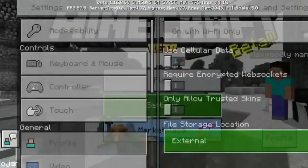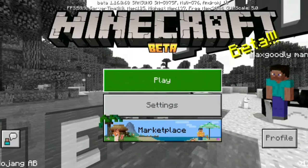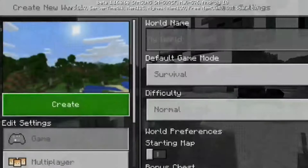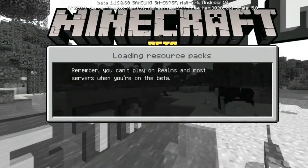Then press B on Xbox or Circle on PS4 and go into Play. We're going to load up just a new random world — it doesn't really matter what it is, just anything really.